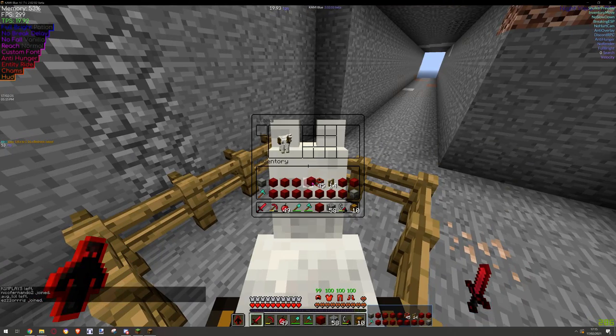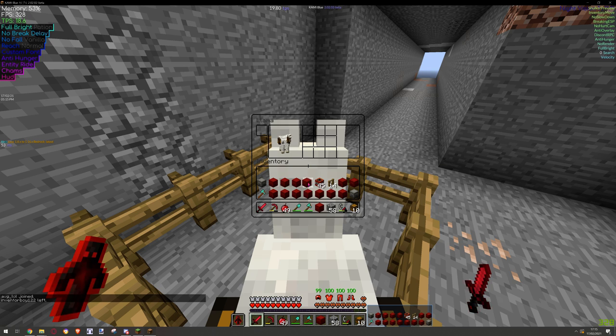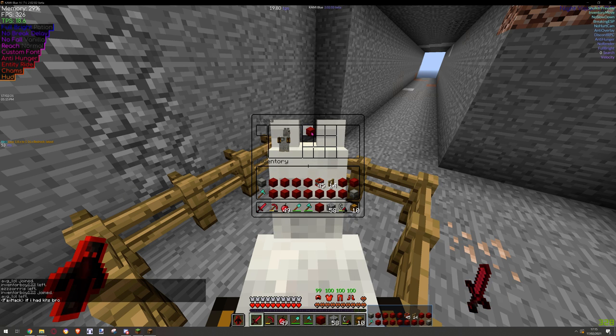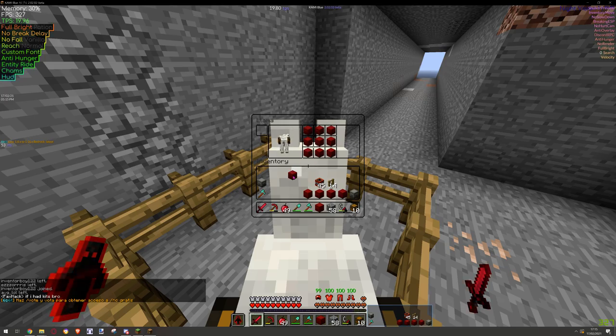What I do is click and hold shift, then double-click the thing I want — like this. Double-click the shulker and everything you put here.